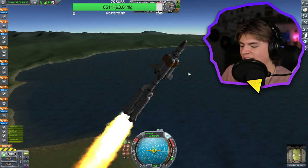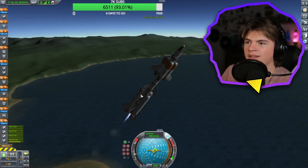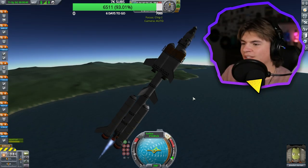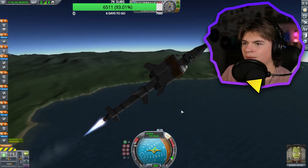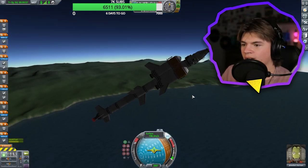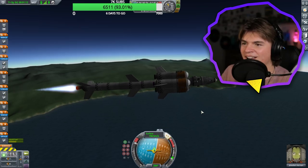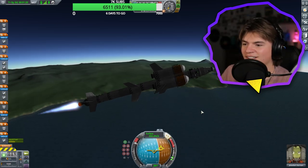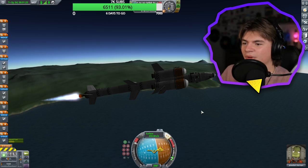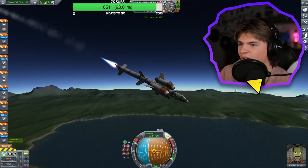I know the basic idea of what we need to do — get it into orbit around Kerbin, then a transfer orbit to the Mun, and then descend down. My solid fuel broke off. It's a little wobbly. Stabilize the wobble. Come on, Jebediah! I can't look at chat, I'm going to die. This is not working. We're barely accelerating. Okay, this is a disaster. We're going completely flat now, which is not helpful. We're going to need more structural-ness.